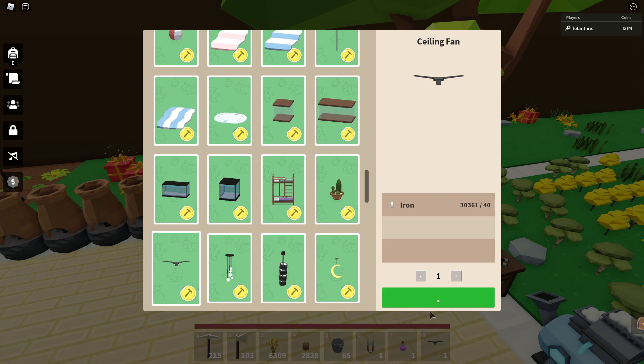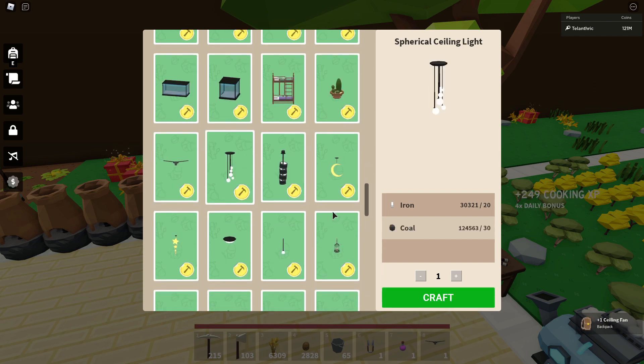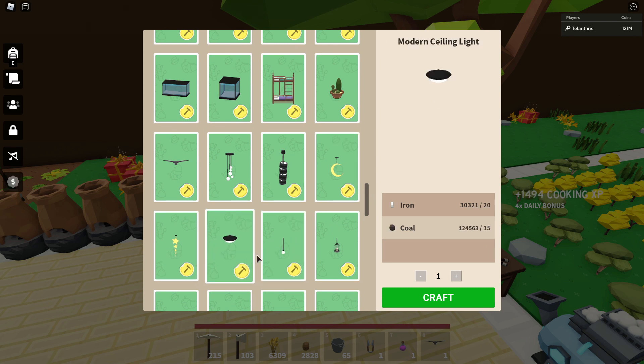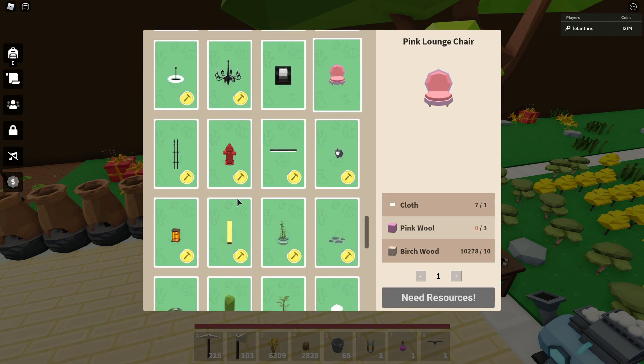I wonder if the ceiling fan rotates — let's just get one real quick, I want to see how it works. Then there's the moonlight, starlight, and modern ceiling light. Oh, this was one of the leaks. And then a cage light, a whole bunch of more lights, and some new chairs.